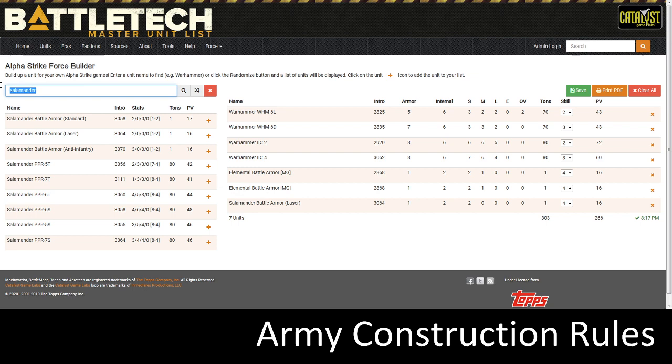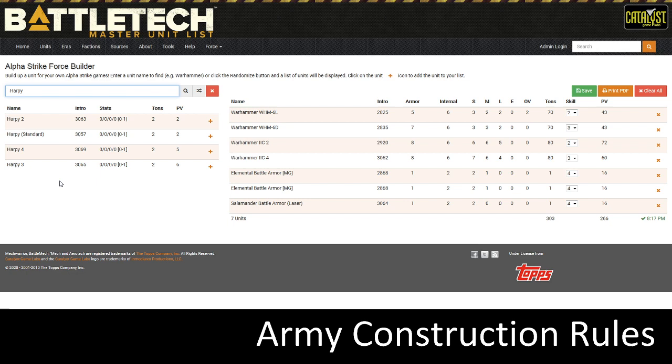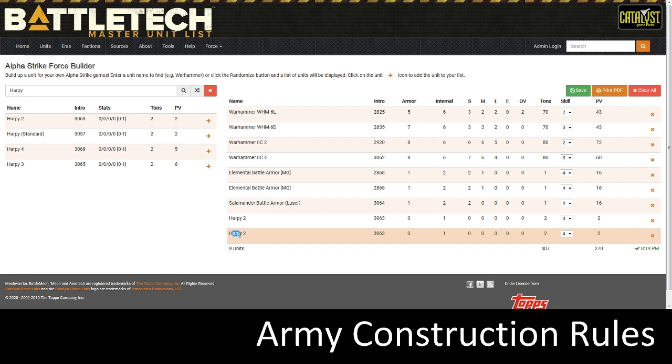As mentioned, if you're going to use Protomechs, you have to use five Protomechs — there's no reason to put just two or three in your list because you won't be able to field them. Protomechs also follow the Rule of 2, meaning you cannot have more than two of the same chassis and variant. I'm going to type in Harpy and throw two Harpies in there — I can have two of the same chassis and same variant, but no more.